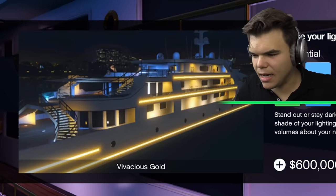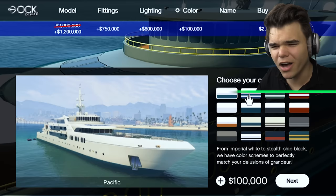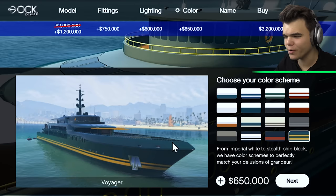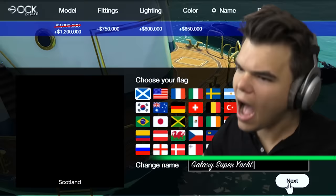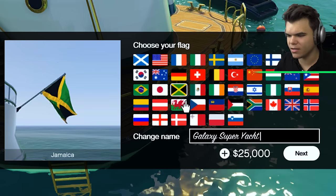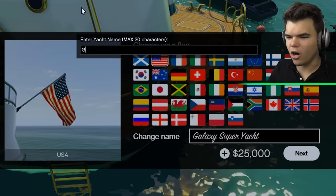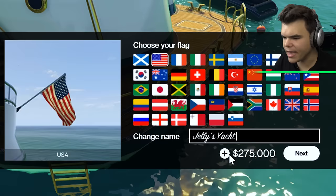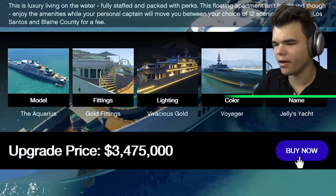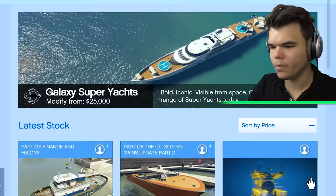I want to spend the most money possible. I feel like we're just going to have to go with the yellow one - we're trying to see how expensive it can be. We can also paint it - $100,000 for that, and the most expensive option is $650,000. $650,000 for some paint - I'll take it. And then we can choose our flag - we're going to choose the American flag. Our yacht name is going to be Jellies Yacht - they charged $250,000 to put my name on there. I'll take it. Upgraded price: $3,500,000. Buy now.